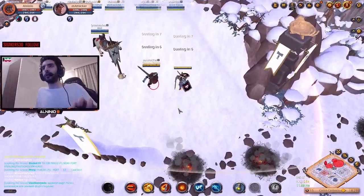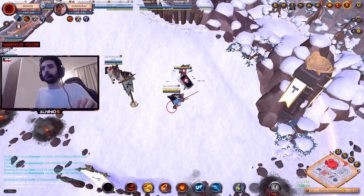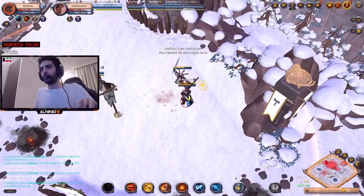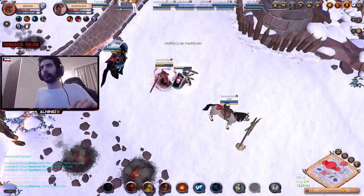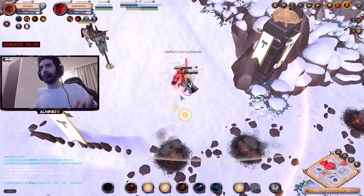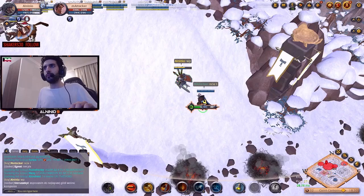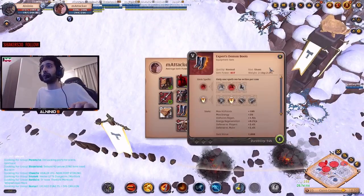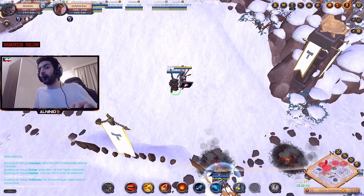We're going to fight him one more time to showcase the build a little bit more. This guy's actually pretty good because he is backing away when he has to. I'm going to try to use my interrupt properly. He's waiting for cooldowns. Got my fury up — he's running away because my fury's up. He's incredibly fast. I'm going to E here — boom, there it is. We got at least seven fury stacks, unleashed our E on him, and got him.